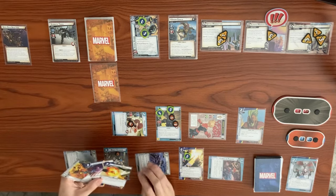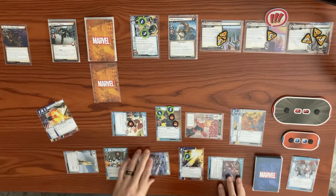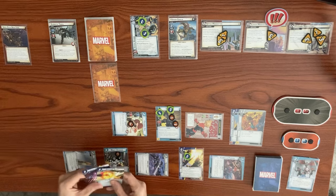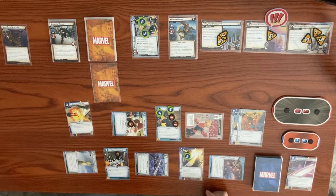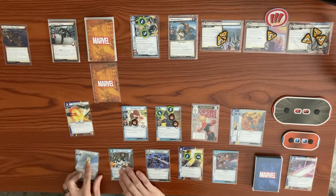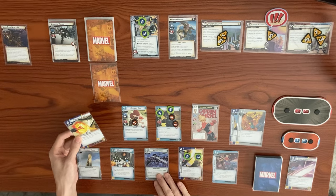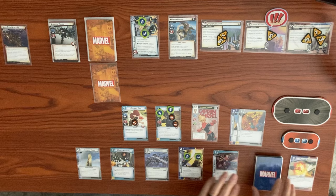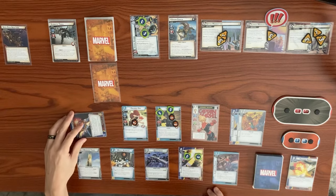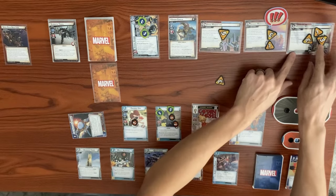That ends our turn. Let's discard the Photonic Blast and draw back to hand size of five. Venom Goblin's turn — he adds one threat to each scheme: up to five, four, and eight. The threat is really getting out of control. Venom Goblin attacks — Squirrel Girl blocks with base three plus one, plus a boost of one, totaling five damage — that defeats Squirrel Girl. Smoke Bombs triggers: remove a bomb counter and discard an event from hand with lowest cost — we discard Make the Call.